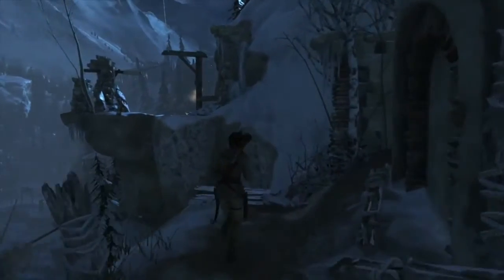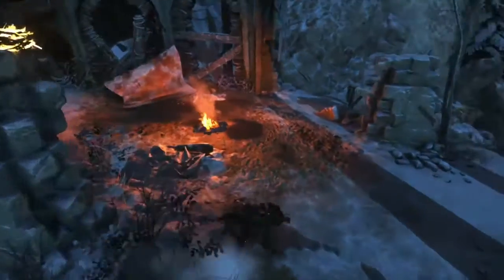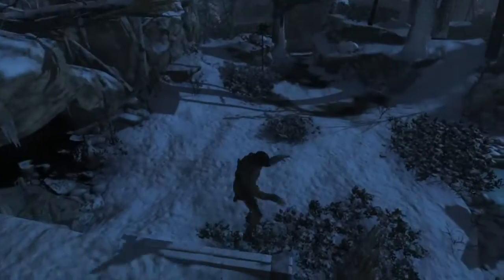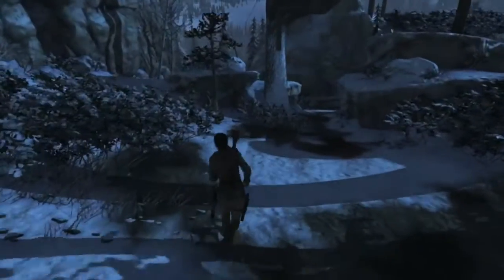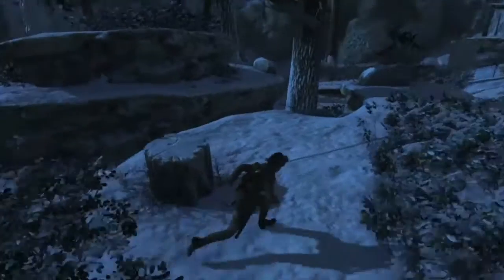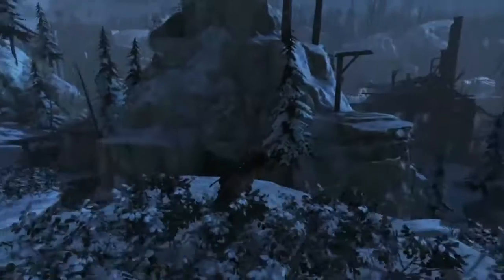Let's take a brief look at the games. Here we are in Rise of the Tomb Raider. This is the graphical low preset. We are in the Soviet installation section of the game. I have beat the game, so this is technically after the game, but you come to this section pretty early. Having played the entire game, I wouldn't say that this is probably the worst section, but it is also not a great section.